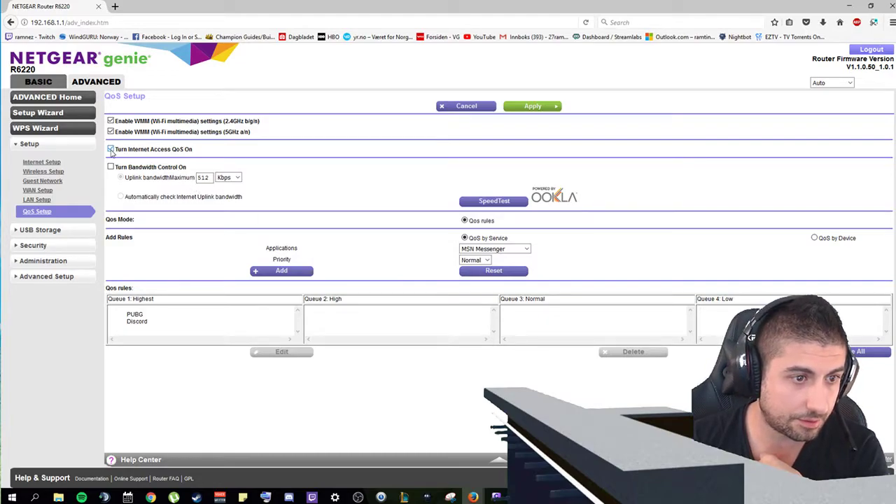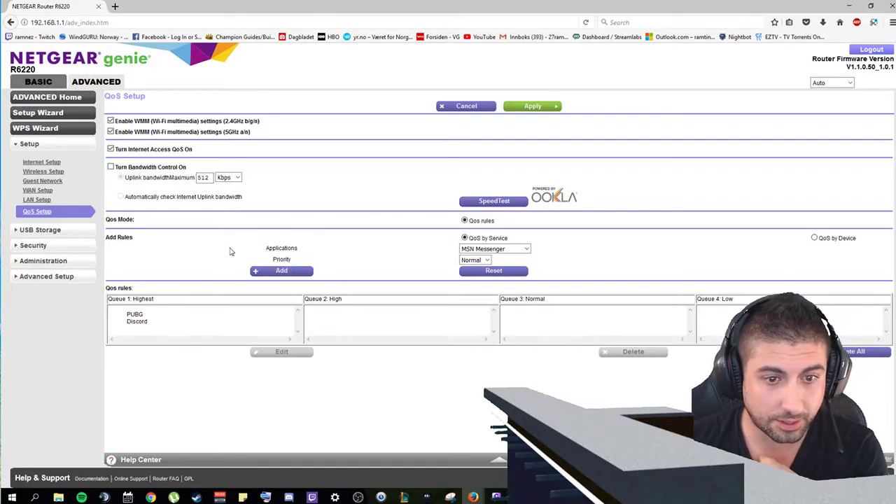Then you will check this box — Turn On Internet Access QoS. And you will uncheck this one — Turn Bandwidth Control On — this will be unchecked. So it will be looking like this, only you won't have anything listed here.